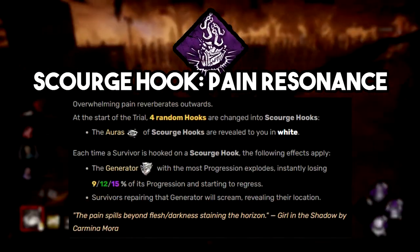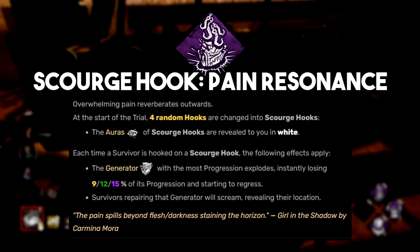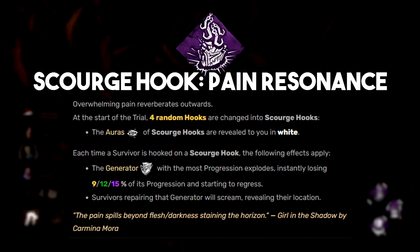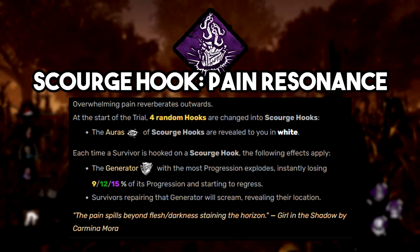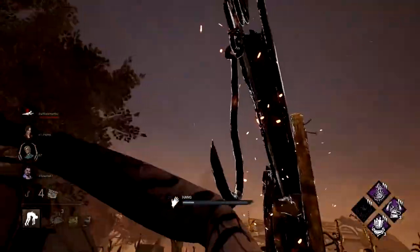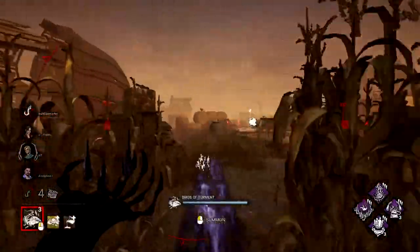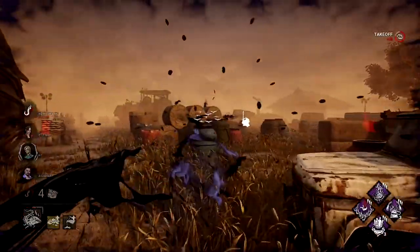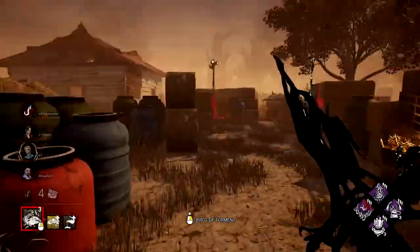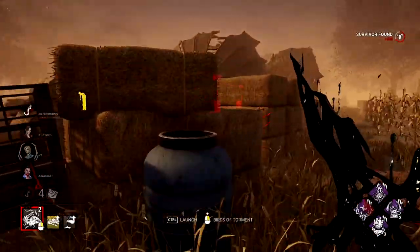The next perk is Scourge Hook: Pain Resonance. This perk makes four random hooks on the map Scourge Hooks. When you hook a survivor on one, Pain Resonance will instantly explode the generator with the most progress and instantly regress it by 15%. If a survivor is working on the generator when it explodes, they will scream, revealing their location. This is easily one of the best generator-based killer perks in the game — the regression plus information can lead you straight into your next chase.